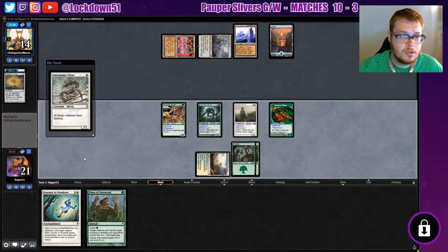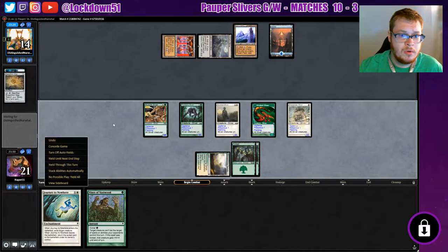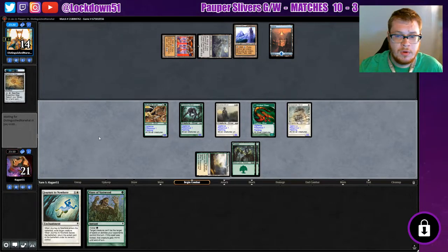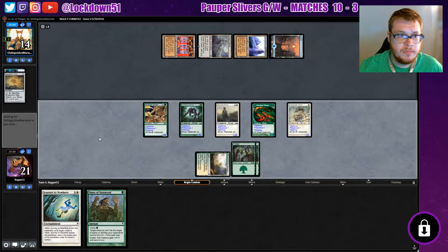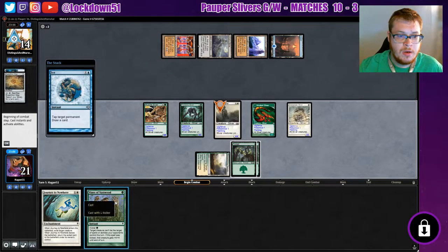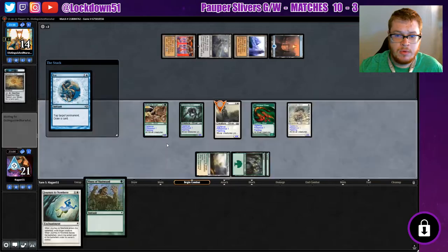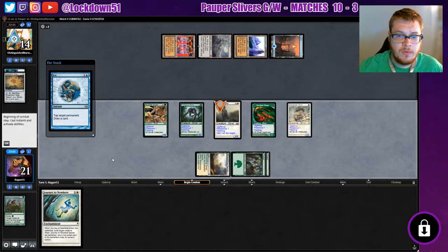This could close out the game right here — they can't do anything about our creatures. This could very well close it out. There we go — he is hexproof, he's now an 8/8. And we'll go to game two.